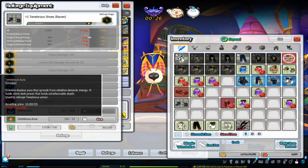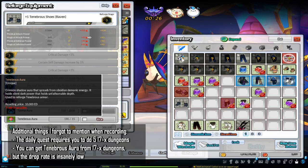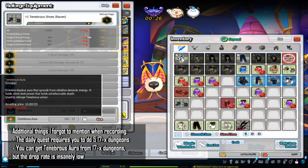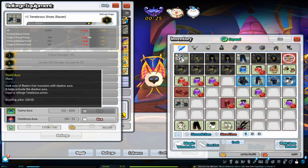Tenebrous Aura is similar to Spectral Amethyst. It can be obtained from the Turd Knog Shadow Aura quest, which is a daily quest that is per account, giving 200 aura. Tasma Aura is similar to Glacium — it drops from Turd Knog Dungeons and can also be bought off the board from other players.